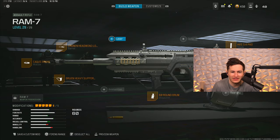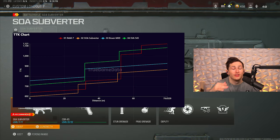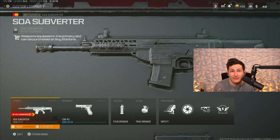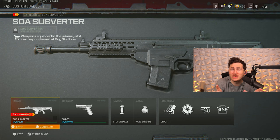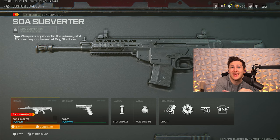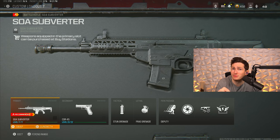The RAM 7 is definitely the best — the most well-rounded. Our next gun is the SOA Subverter. It does have a faster time to kill than the RAM 7 if you hit every shot — that's a big if. It's a hard-hitting, slower-firing gun that you can use with iron sights and it definitely has a place in the meta. You'll see it a lot on regular resurgence pubs. In ranked play people avoid it simply because of how unforgiving it is with the slower fire rate.